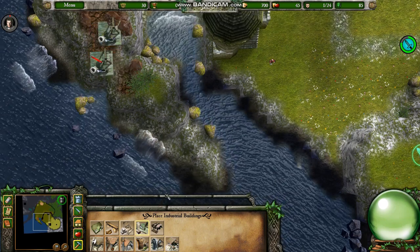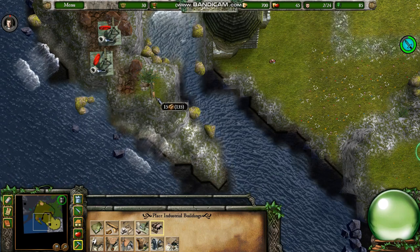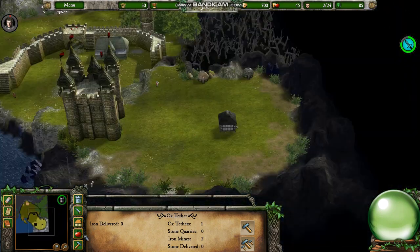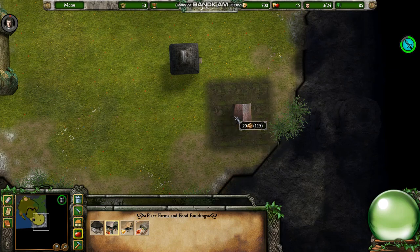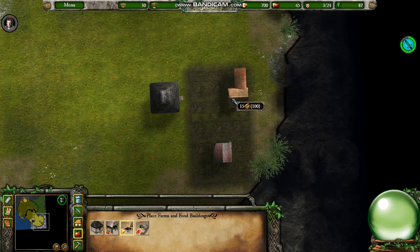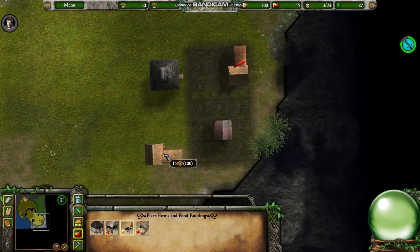Then next, before anything else, I want to build iron mines and get those roaring as soon as possible. I'll isolate them as far back as possible, which will keep them out of the line of fire. Then I'll start with food — I'll arrange all the farms so they can all squeeze around the granary, which will allow the farmers to deliver the food more quickly and maximize their efficiency.